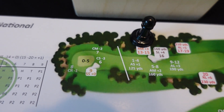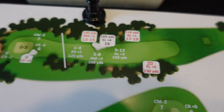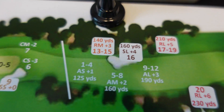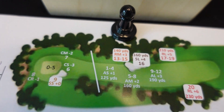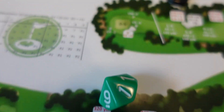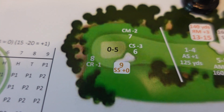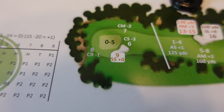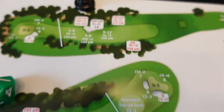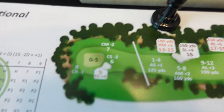I roll a 20-sided die and subtract three, getting a 17 minus 3 equals 14 — I end up in the medium rough, plus three, 140 yards away. I go to the medium rough section: that's a zero adjustment, but I'm adding three on my approach shot. On the approach you roll a ten-sided die and need zero to five to get on the green, otherwise you're around the green. I'm adding three to my roll.